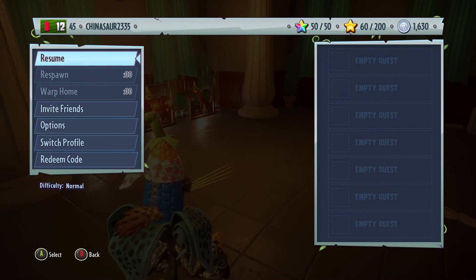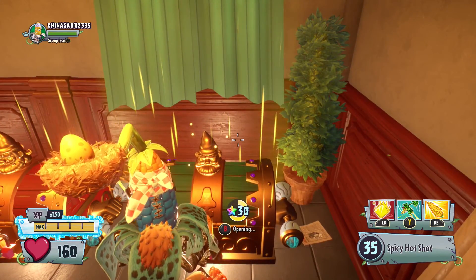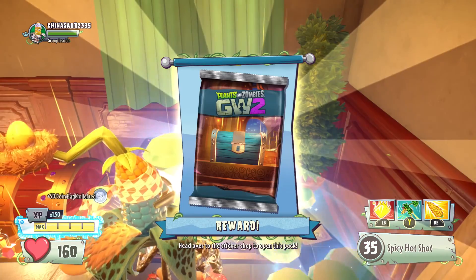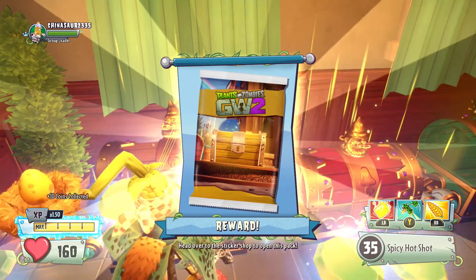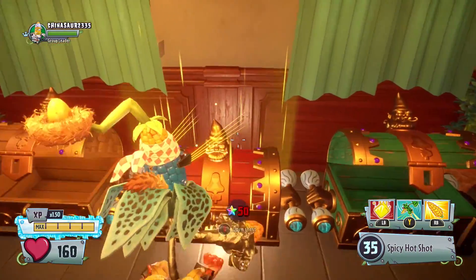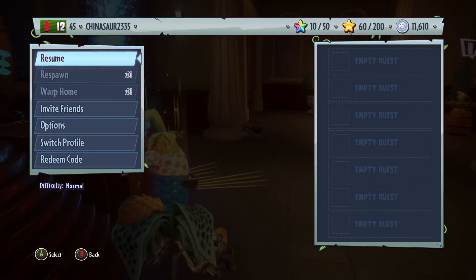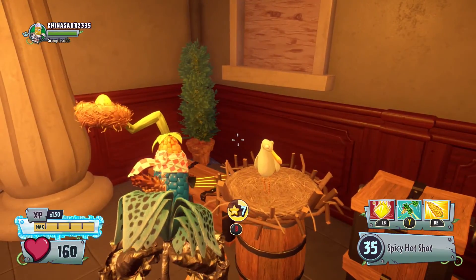I did stock up before I left. I have 50 rainbow stars right now. I'm going to go ahead and open the 30-star chest and the 10-star chest. In a separate video, we'll come back and open the 50-star chest. We got the blue chest pack. Let's open the yellow one — we got the yellow chest pack. We'll come back in a separate video and open the red chest, and hopefully get another key to the Trials of Gnomus. I do have a bunch of gold stars I might be able to convert over, so let's do that right before we go to the portal.